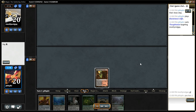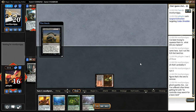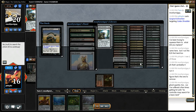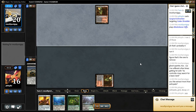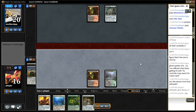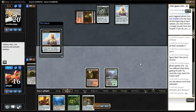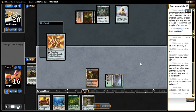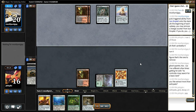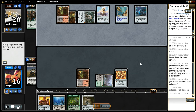Let's slide in a fourth Needle and seal. I'm going to Surgical all the Shredders out of my opponent's deck. I probably should have named Shredder earlier because he didn't have any available, and now I have all the Shredders.